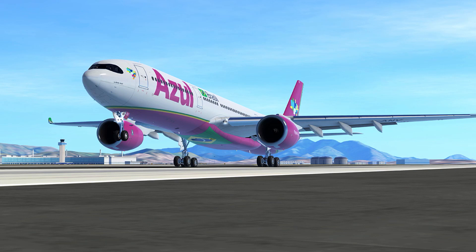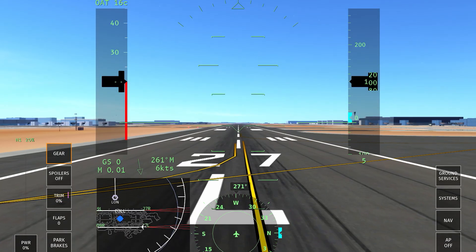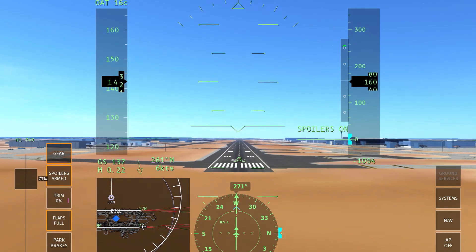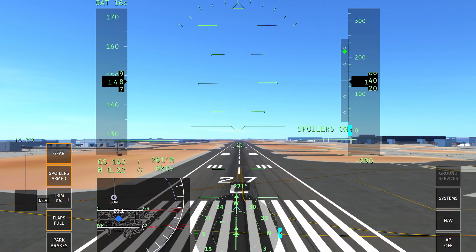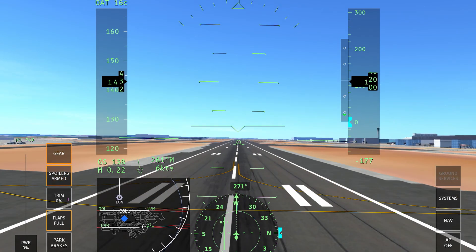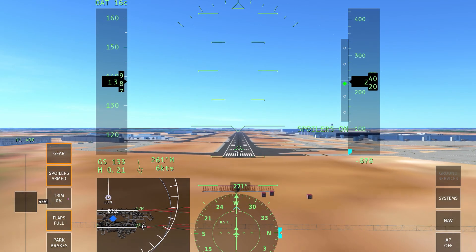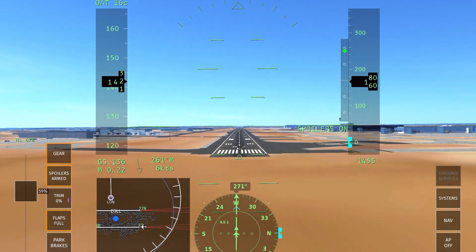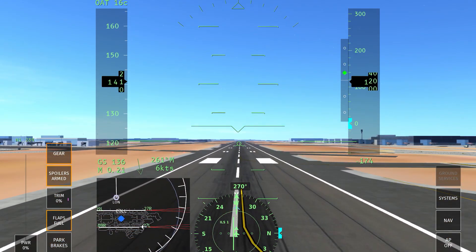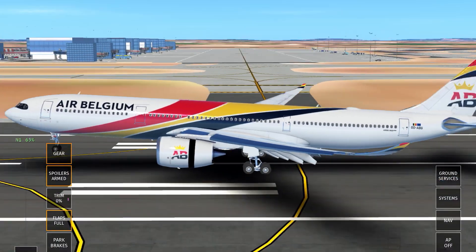I feel like quite a few of the Airbus aircraft in Infinite Flight are much easier to get smooth landings compared to the Boeing aircraft. Especially compared to the Embraers — they are a pain to land. The Boeing 717 is like one of the hardest aircraft to get a smooth landing in Infinite Flight. Hopefully we do alright here on the A330 Neo — I wasn't happy with that, so we're going to give it a second attempt.